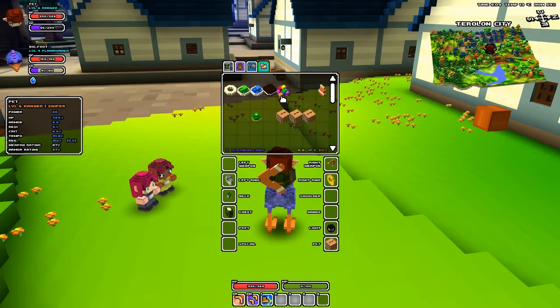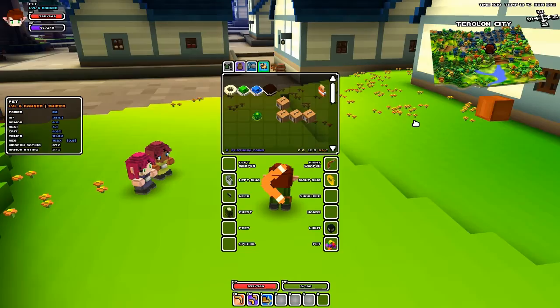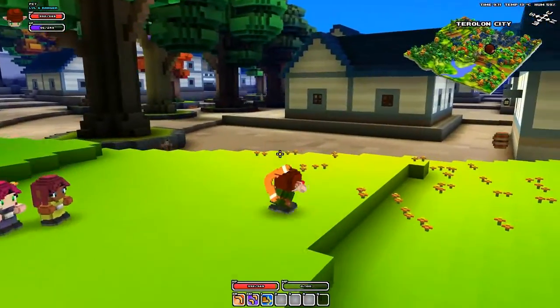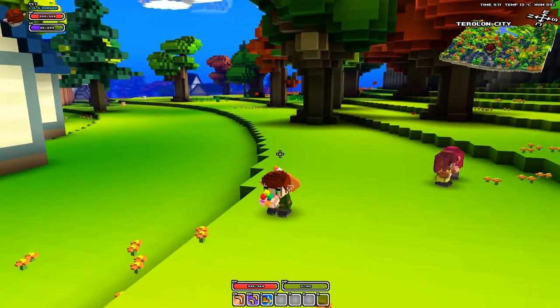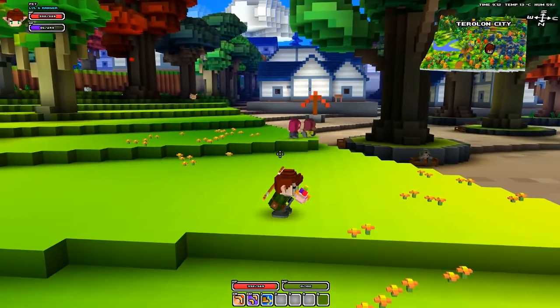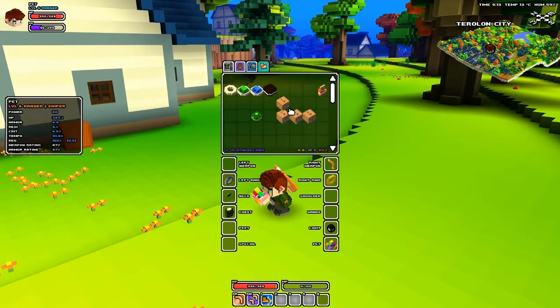It's quite simple how to tame — we'll start off with that. All you need to do is take your pet food, put it in the pet slot. Then you need to go and try to find the pet that the pet food belongs to. If you don't know what it is, you might get killed a lot, because some evil mobs can be tamed.